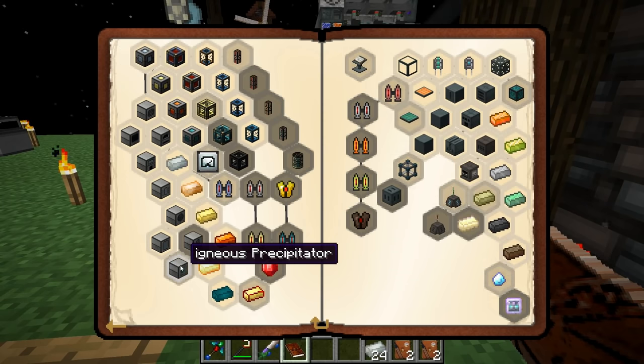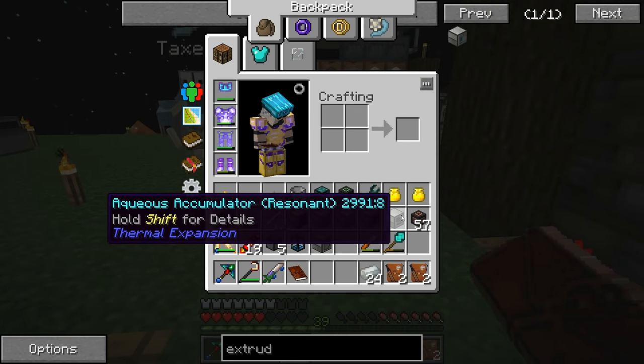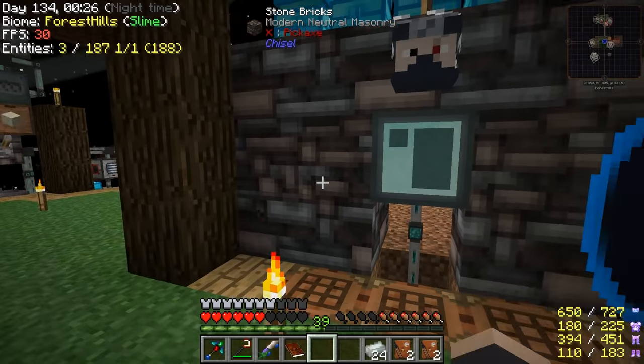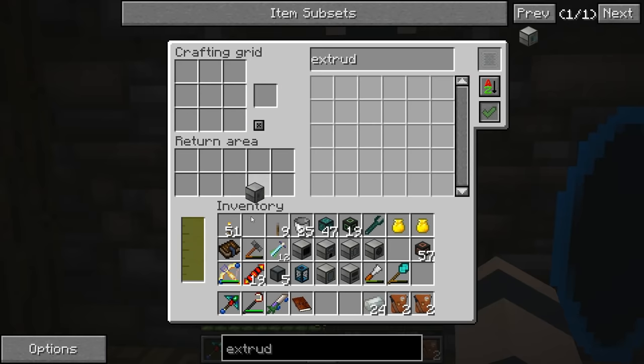Glacial extruder - this makes snow and ice, excellent. Another one done. Igneous precipitator - why does it have a different name? I opened the reward bag - reinforced compound goggles and jump boots. I messed up guys - I made an aqueous accumulator, not the extruder, which was not one of the things we needed. So I just wasted a machine frame - kind of stinks.